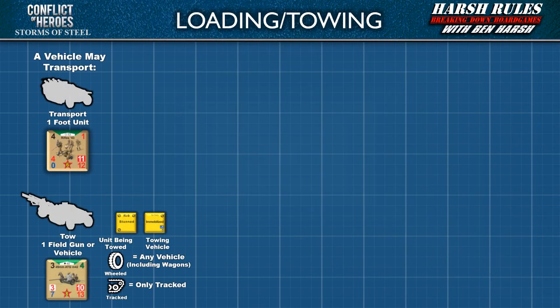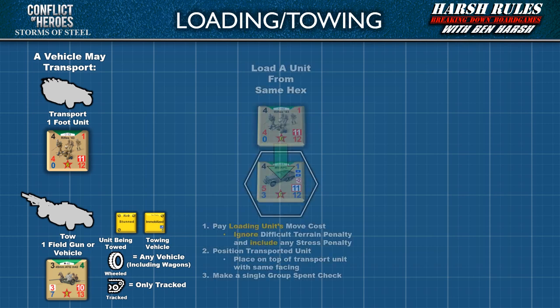Another important vehicle ability is that they can be used to transport or tow other units. A vehicle may transport one foot unit, tow one field gun, or tow another vehicle that has a stunned or immobilized hit marker. When a vehicle tows another vehicle, traction type is important: a wheeled vehicle can be pulled by any other vehicle including wagons, but tracked vehicles can only be towed by other tracked vehicles. There are two ways to load or limber units to a vehicle. The first way is if the unit to be transported is in the same hex: pay the loading unit's move cost, ignoring difficult terrain penalties but including stress penalties.